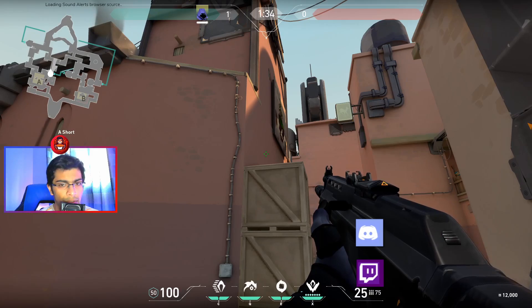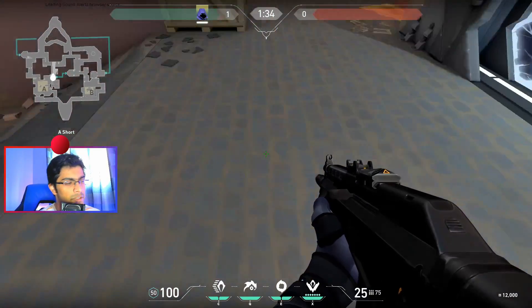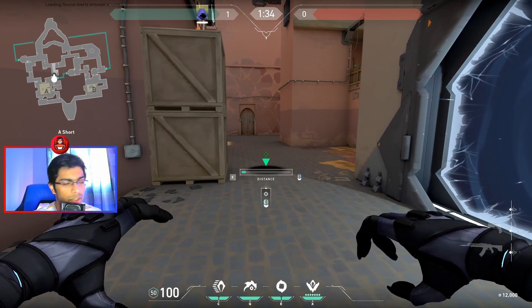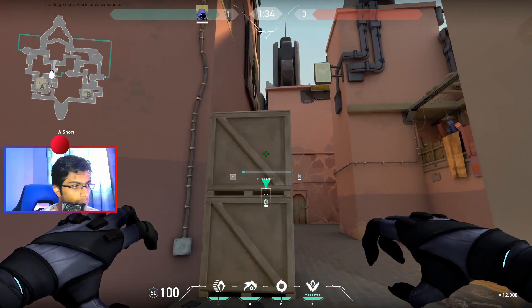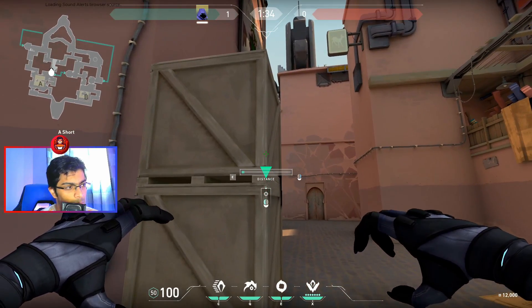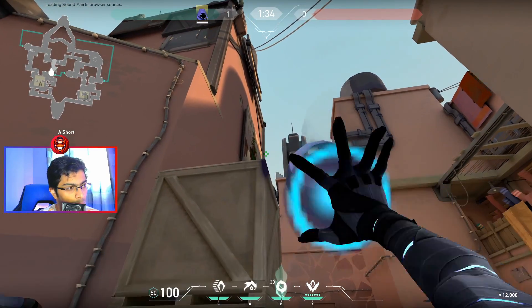Before I start, I want to let you know how this video is going to work. It's going to be different than Cypher cage spots where I stand somewhere and tell you where to look. It's a lot easier with Omen because you just have to put the green arrow on the spot I tell you. First smoke spot: Short A on Buy. For this smoke spot you want to put your arrow on the right edge of the box, and make sure it's up — if you look down it's not going to work.